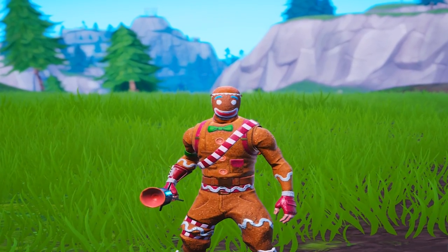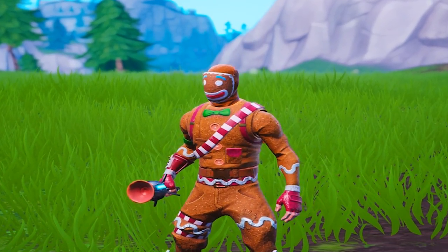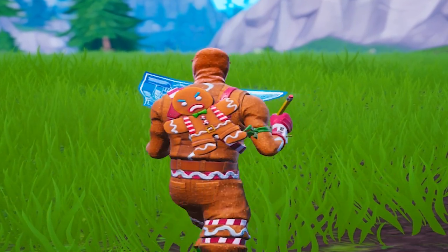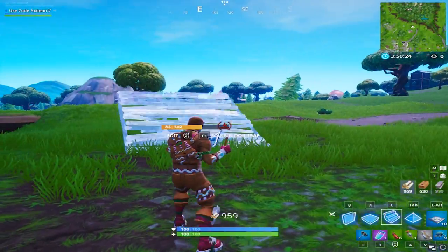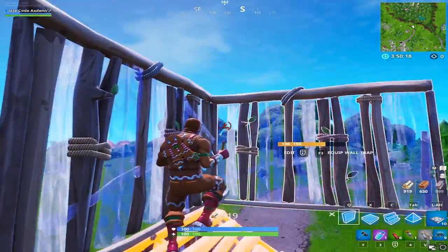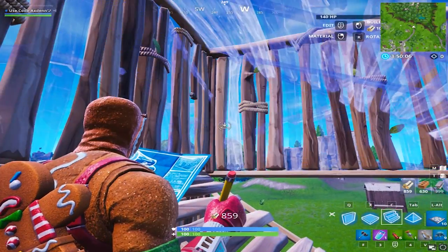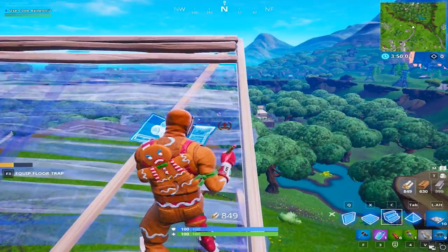So once you've gathered all your mats and everything you need to perform Laserbeam's 90s, go to a nice flat area where your stairs won't place in the ground. Build up one, build up two, and then go wall, wall, wall, stair. You're gonna go wall, wall, and as you're jumping to your stair, hit it with a fat rotate.